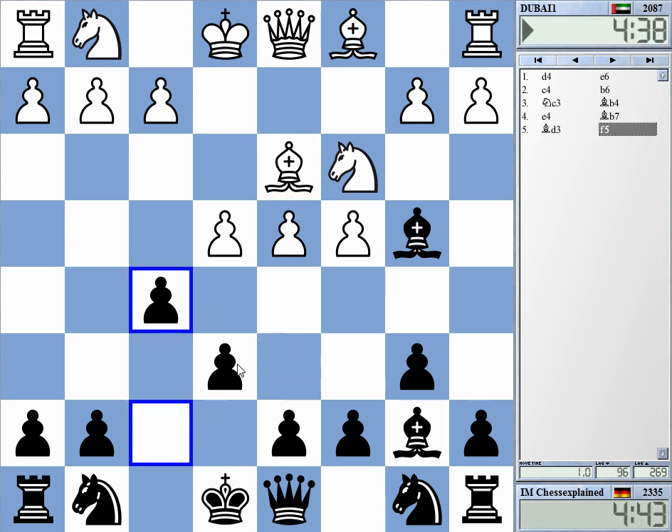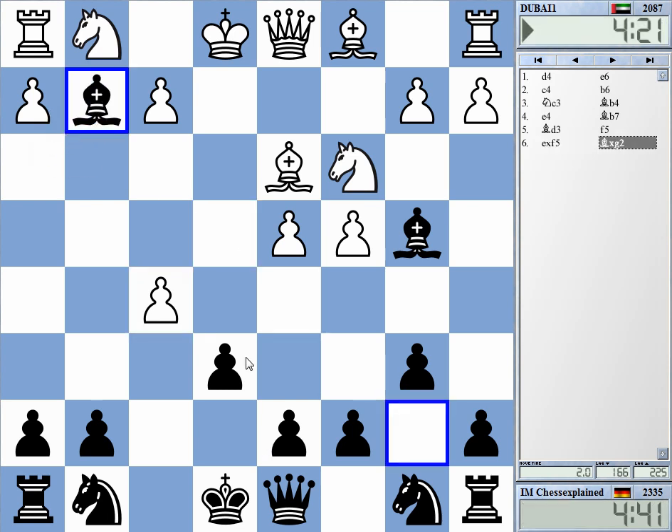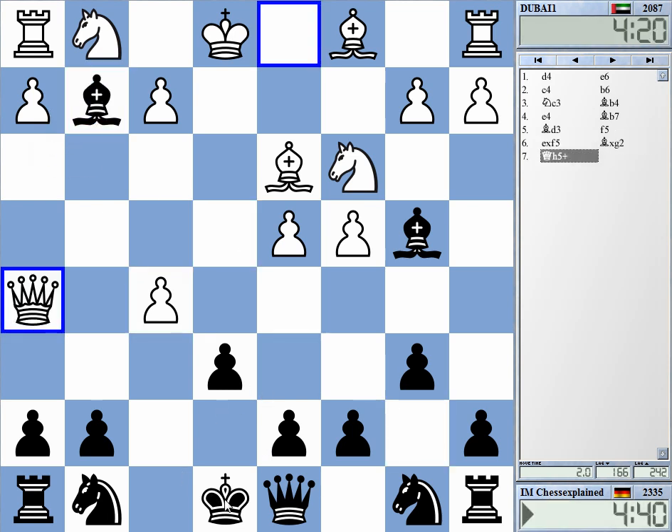This, for instance, is a line that is considered to be quite good for Black. If he takes, it's not possible — I can take g2 and win the rook. White has no substantial attack.